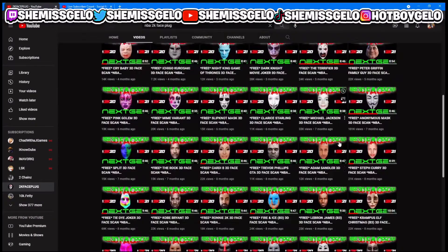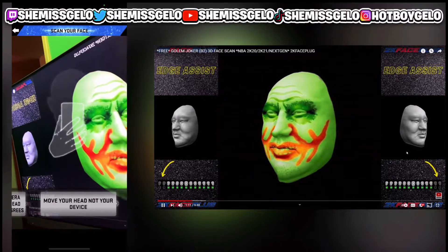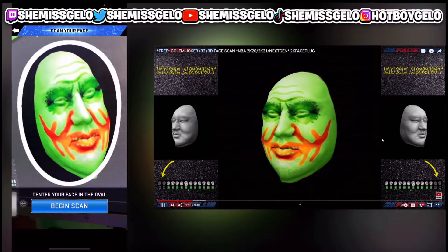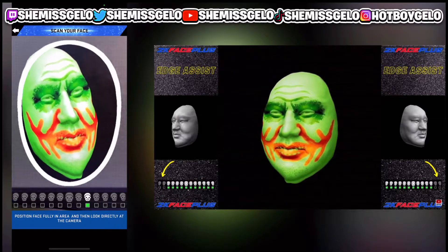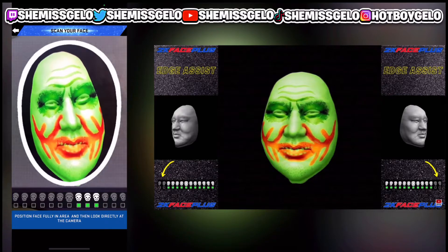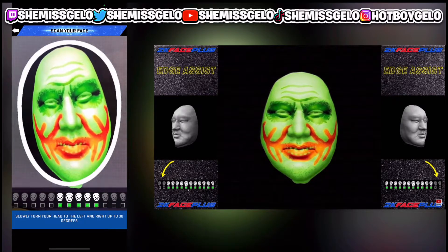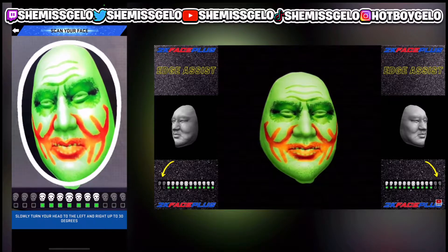Go through and find any face scan that you like and scan it. Pick your phone back up and aim it at your monitor — whatever display you've got. Use the front-facing camera, the selfie camera. The back camera doesn't work this year for some reason. As y'all see, I'm playing the video and scanning it.